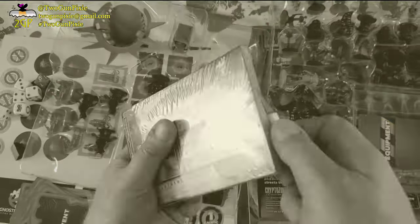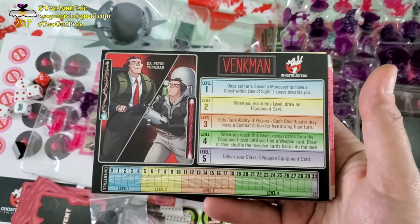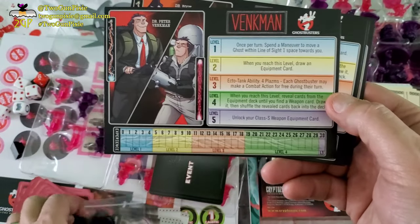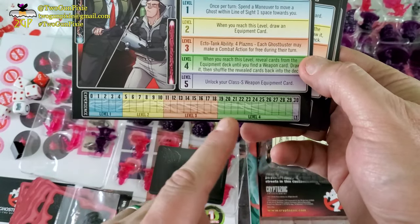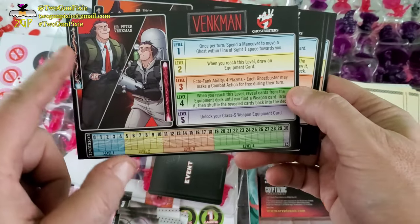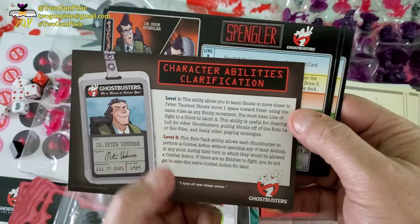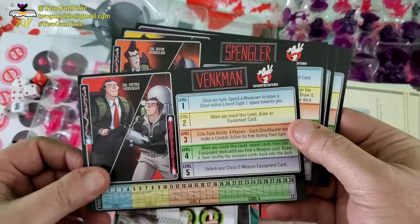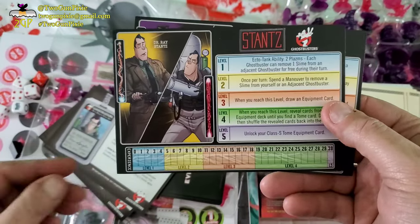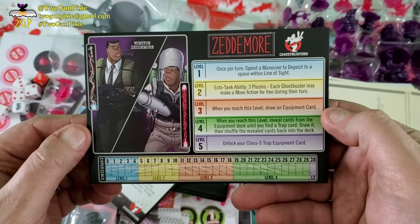These are divided up — we have the character cards. In the first game, you take these little sliding clips and keep them here, so you get experience and can level up. This is what happens when you achieve those levels — there's a proton side and a slime side. There's a lot of information on the back about Peter Venkman, Level 1 and Level 3, explaining those powers and abilities at each level. Same for the rest: proton pack and slime blower Egon, Ray, and our man Winston.